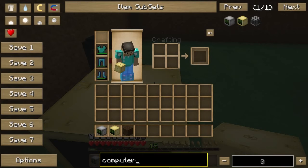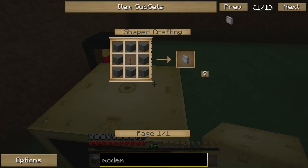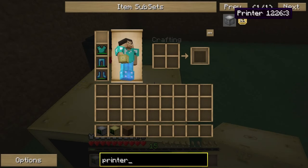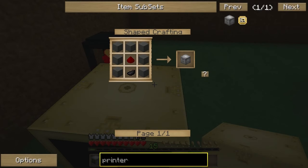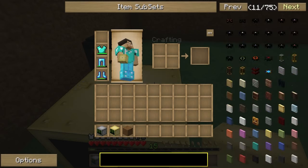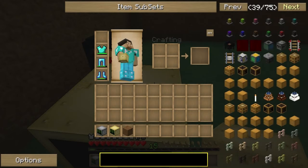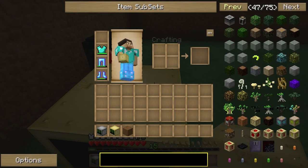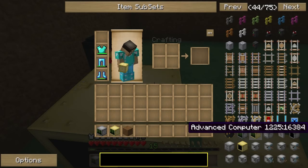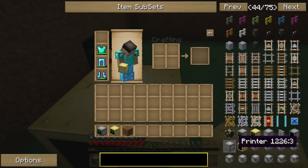There are a few other things I could show, because this mode has got other stuff in it as well. It's got like a modem — I think this is the right thing — it's a very basic recipe. It's actually got a printer, and it's got a disk drive.